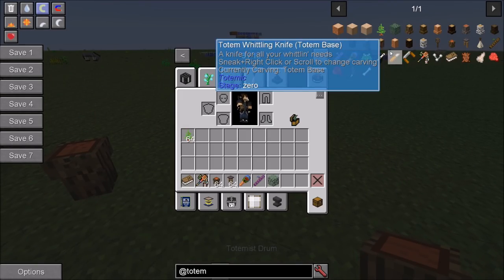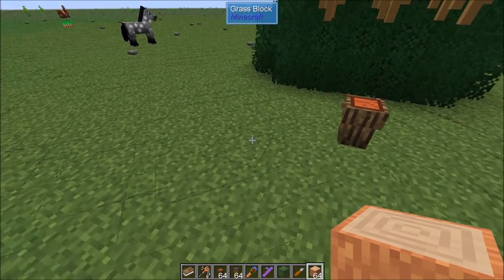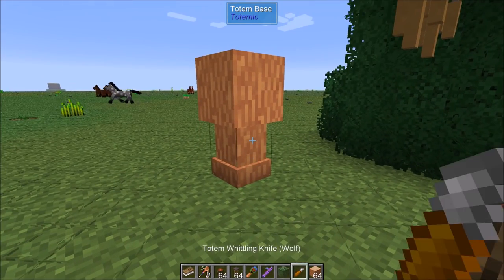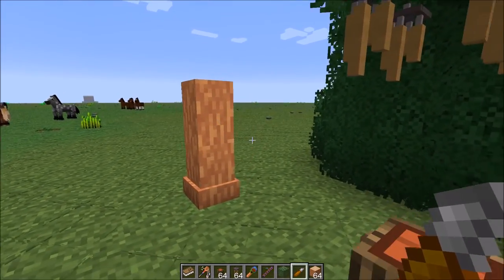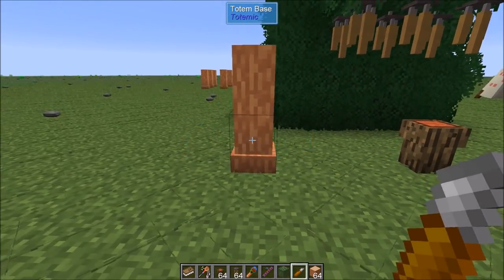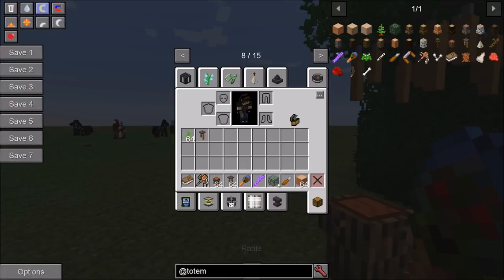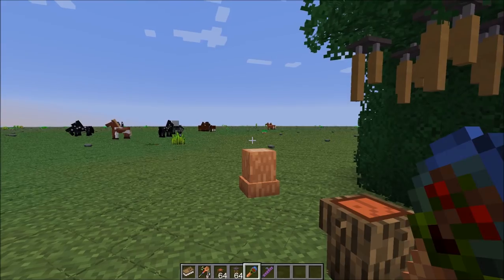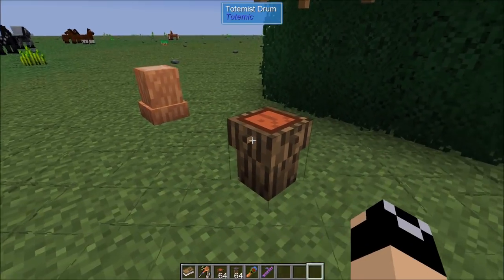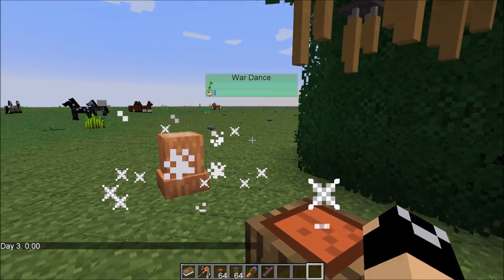We're going to need to set up a totem because your ceremonies have to channel into a totem. It doesn't have to be super tall — just one high is perfectly fine. It can be any effect on there, or I think you can just do a totem base. You can see the music is going to this totem. To start the ceremony, for example the war dance which requires Totemus drum and Totemus drum, we shift right click and it starts up like a little mini game.